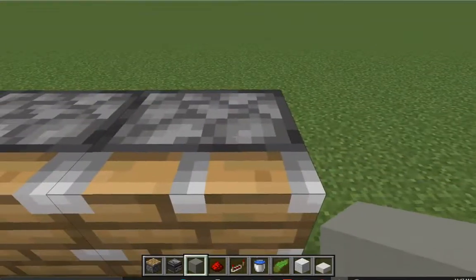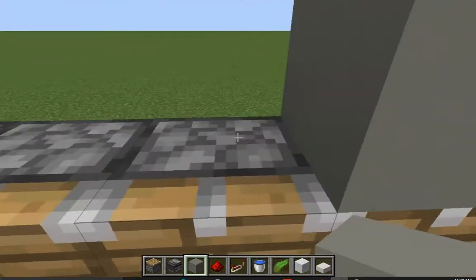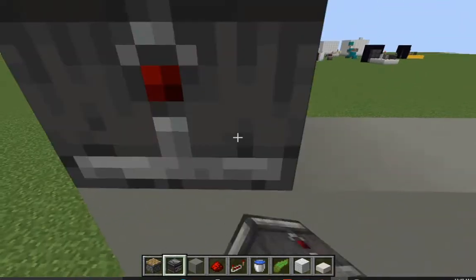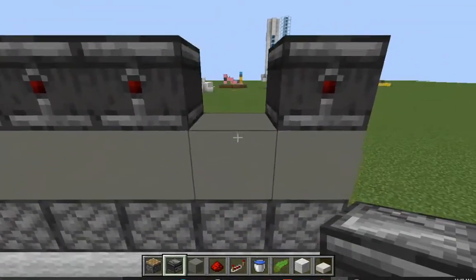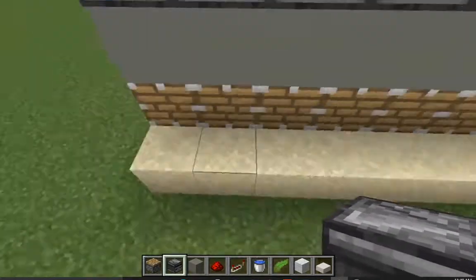Grab some permanent blocks and place them right on top of the pistons. Make sure these are permanent blocks because they will be visible from the front of the farm. Next, go up top and place a row of observers so that the dot is facing the back and the face of the observer is facing the front.